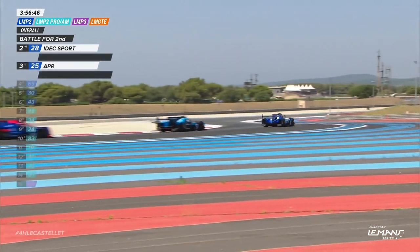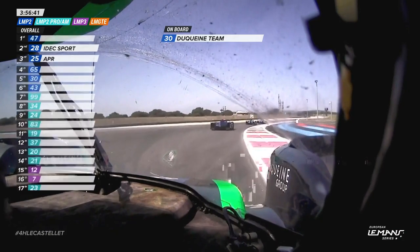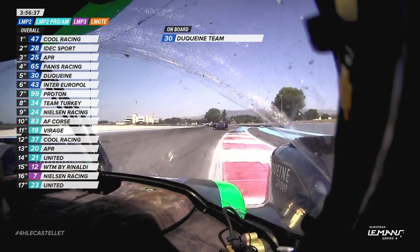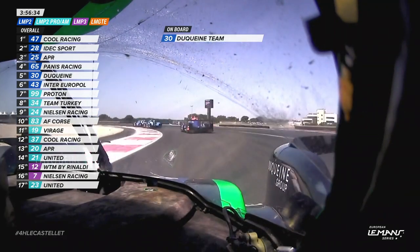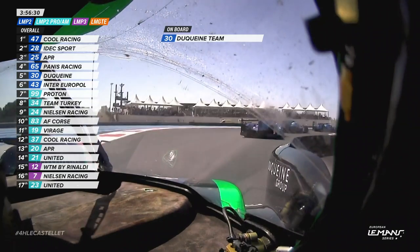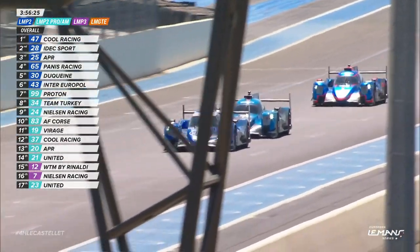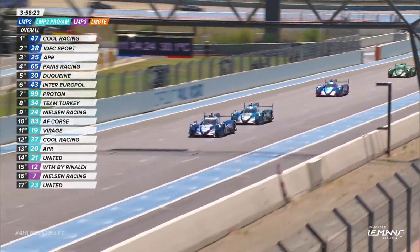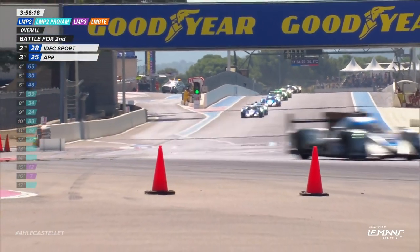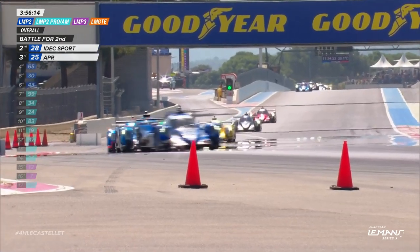Three and a half seconds now for the 18-year-old driver who is an authorised neutral athlete — you can probably work out which country Vlad is from. Cool Racing car number 47 leading convincingly, with Paul Lafargue's EDEC Sport car number 28 behind. Then it's Kiffin Simpson who has gotten ahead of Manuel Maldonado, so Panis Racing's 65 does lose a spot. Lomko's lead is now 4.3 seconds across the line as Kiffin Simpson looks on.